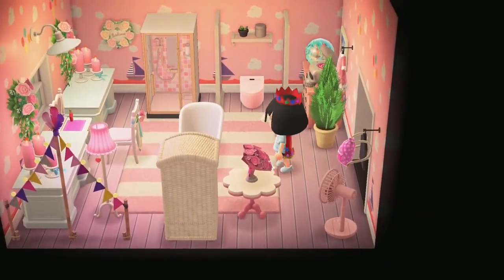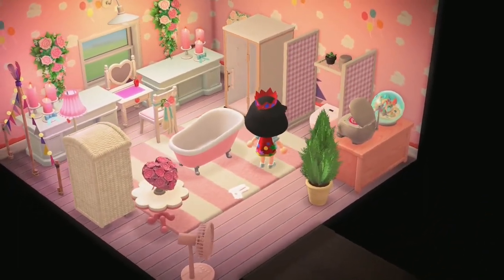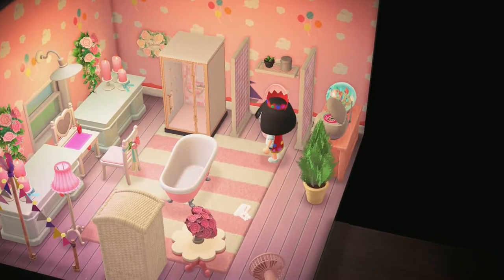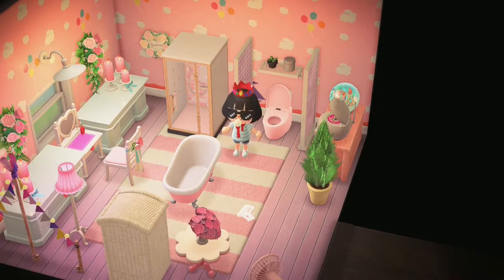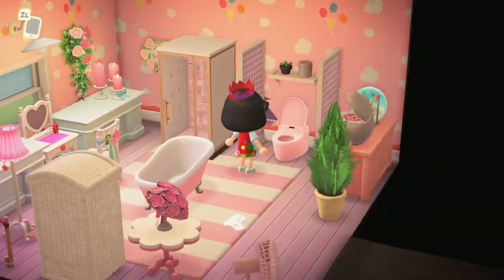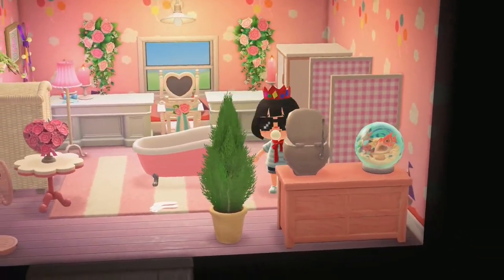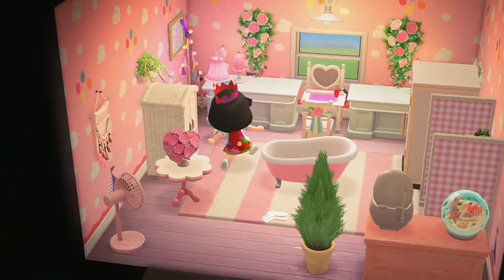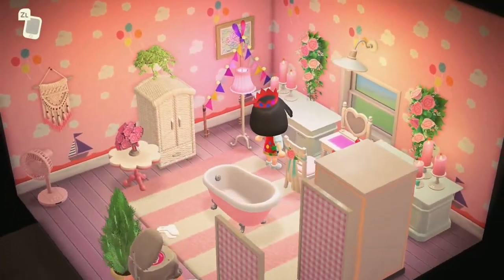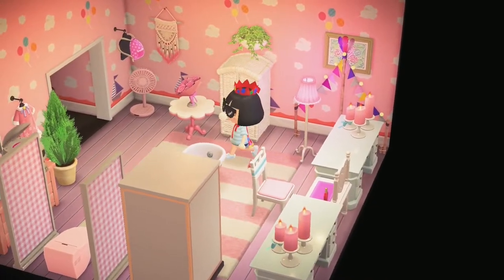This is a very pink room in comparison to the other rooms — an adorable little bathroom. Oh my god, I love how you separated the toilet with the two walls — that is so cute. The placement of the shelf above the toilet is nice. You've got your vanity table here, and I love how you placed it between these two desks. You are very creative with the placement of your furniture.